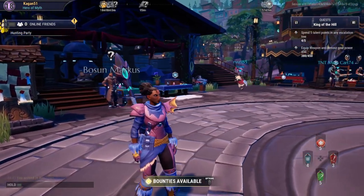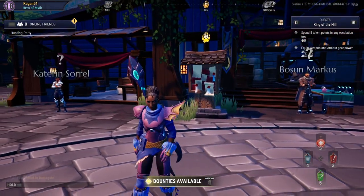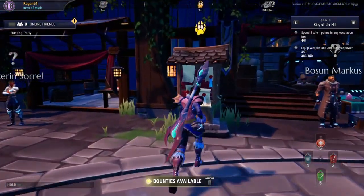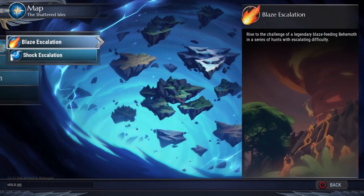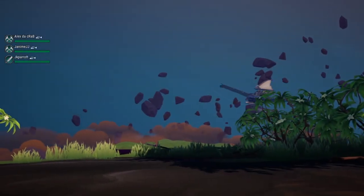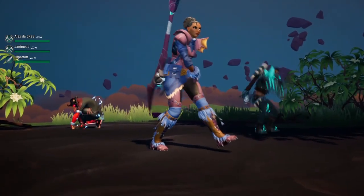Welcome back everybody, it's time to lock down some more Dauntless. We've got a new update along with a new behemoth that was just added to the game, so I really want to try him out. He's under the blaze escalation, so we're going to try that out. I know it's more escalation but hey, it's a new behemoth. We got our crew and we're dropping in — looks pretty sweet. They separated into shock escalation and blaze escalation now, pretty cool.